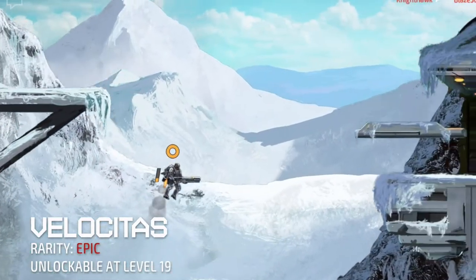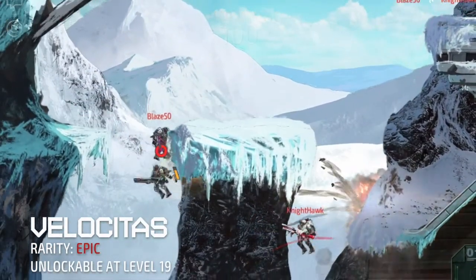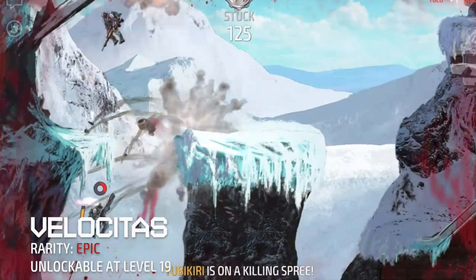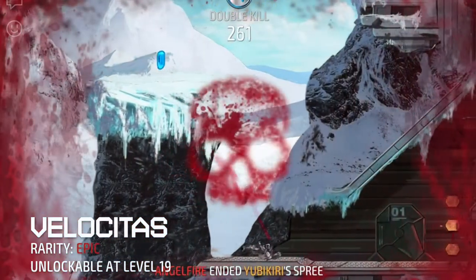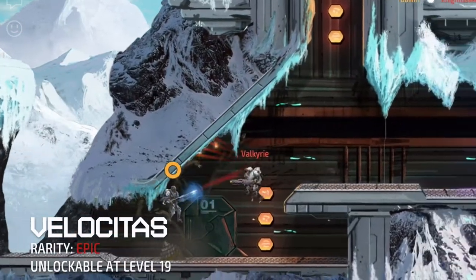The Velocidus can be unlocked at level 19 and is one of the snipers to feature a charge-and-release aim type. When holding a direction to aim, the Velocidus charges up for a brief moment and releases its rail particle, hitting anyone in your line of sight almost instantly.